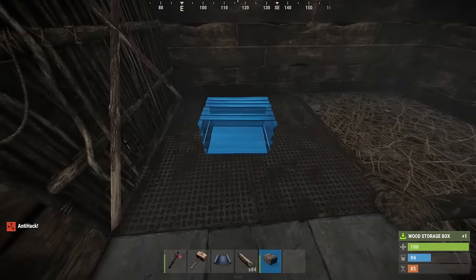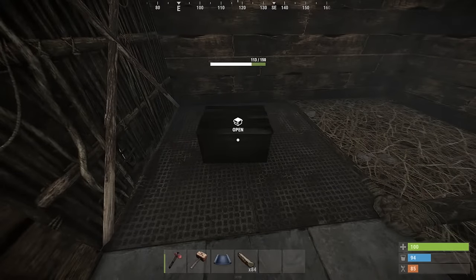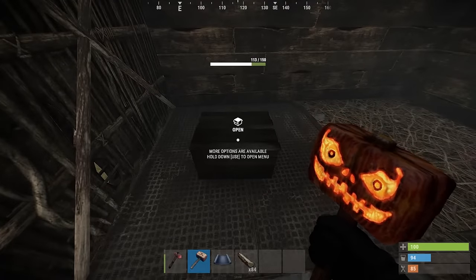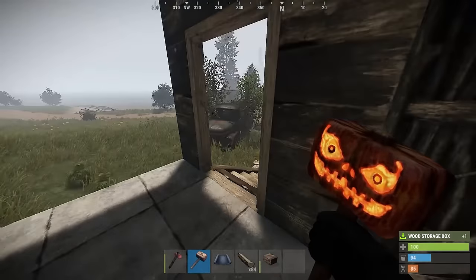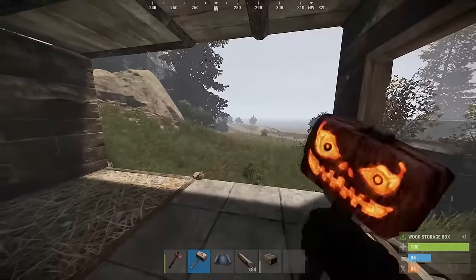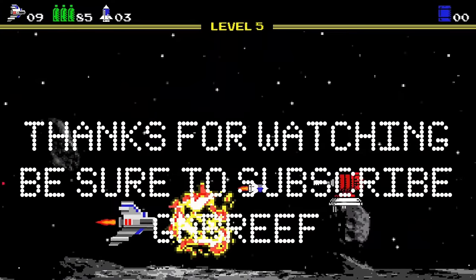You create a hammer, which costs 100 wood, and you place your hammer across the box and hold down A — it'll pick it up. As you can see, there's a health bar, and the health bar shows how many times you can actually pick it up.